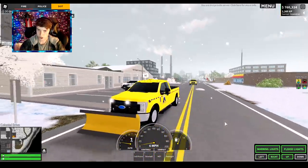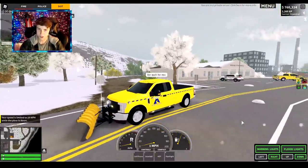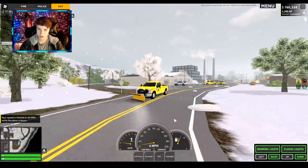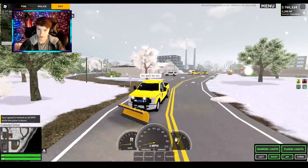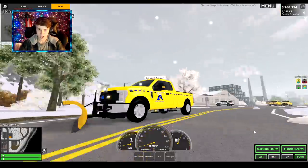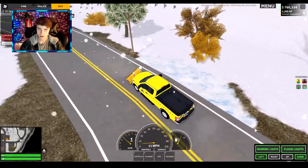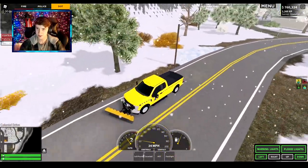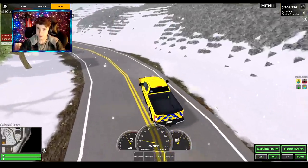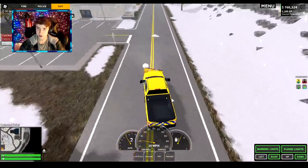You can switch the direction of it — you have to put the plow down first, which is a bit confusing. Once the snowplow is down, your speed is limited. The animation with that is super cool — check that out! You can turn it to the left and it kind of dissipates the snow — that's pretty cool. Your speed is limited to 25.